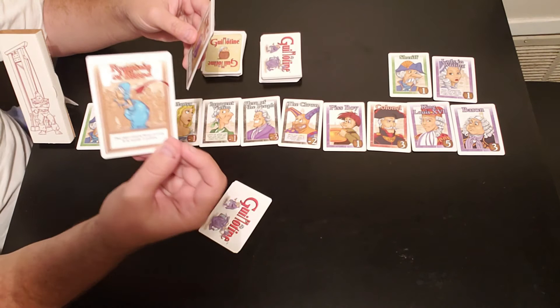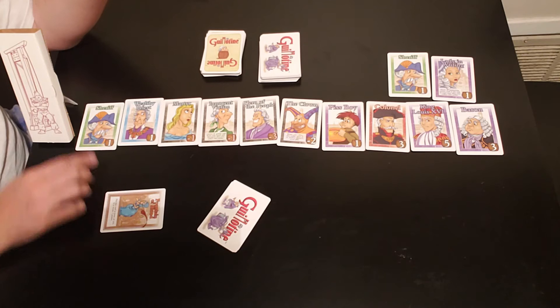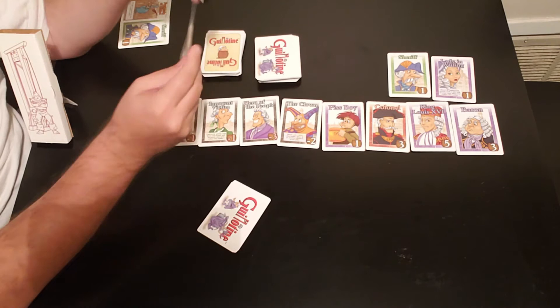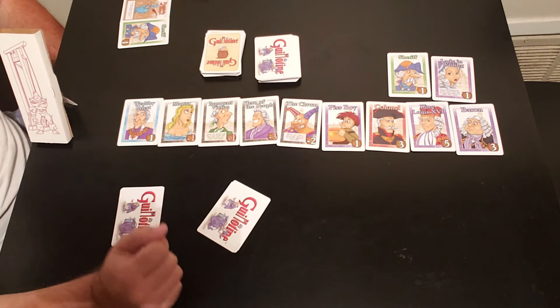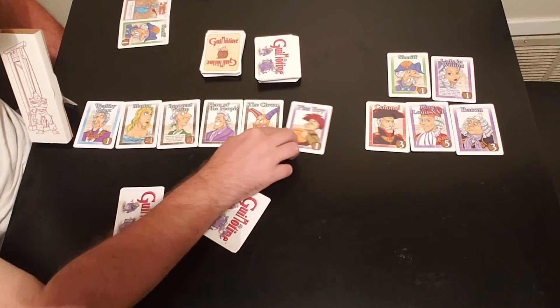Playing Pushed gives two automatic points, and then player one takes the first noble next to the guillotine — the Sheriff — for one point. At the end of your turn you always draw an action card, whether you played one or not. Since we're out of room, slide the line over. The Sheriff goes in the score pile, and Lady-in-Waiting is slid into view. Player one draws an action card. Turn done.